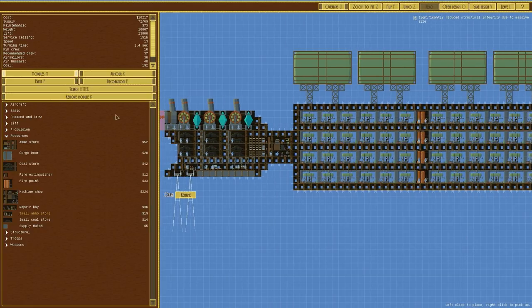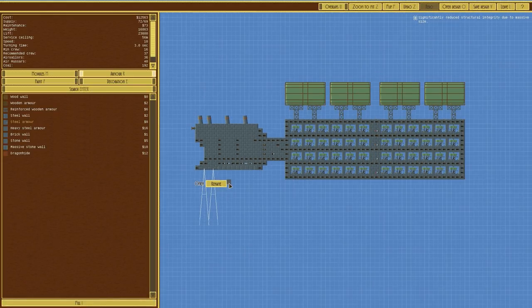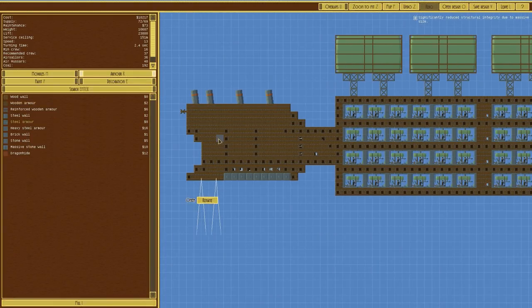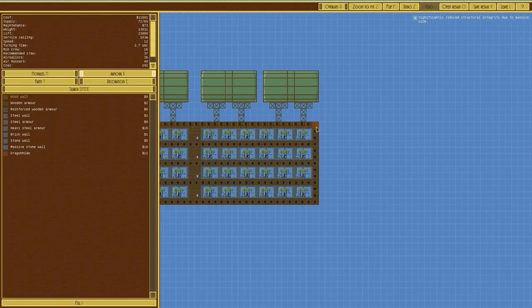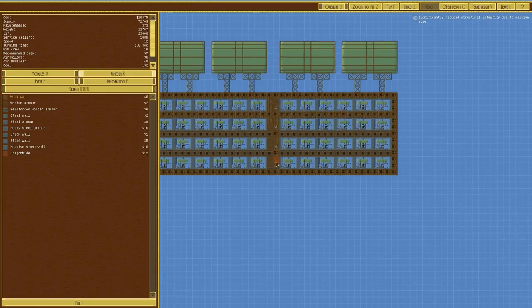For armor, it's currently got wooden armor on it. If we went for steel armor it would be about 56 meters service ceiling - not bad, since this isn't going to maneuver anywhere, though it's another two grand. Going forward with the premise that the back bit is a separate ship, we could have this back section armored and the front not armored. That saves a good amount. We can even go wood wall for the front because, quite honestly, this is essentially a bullet at the front.